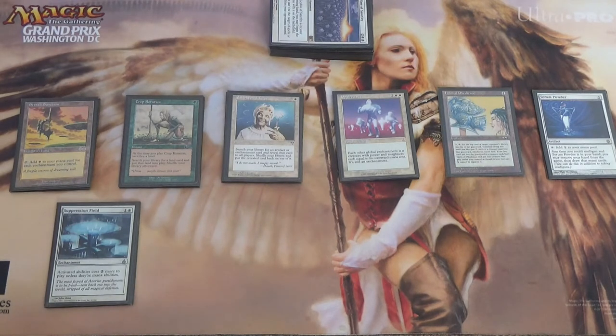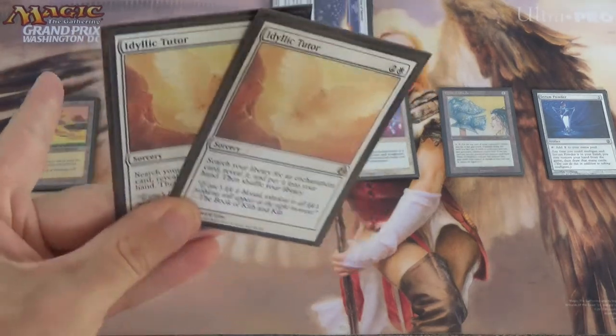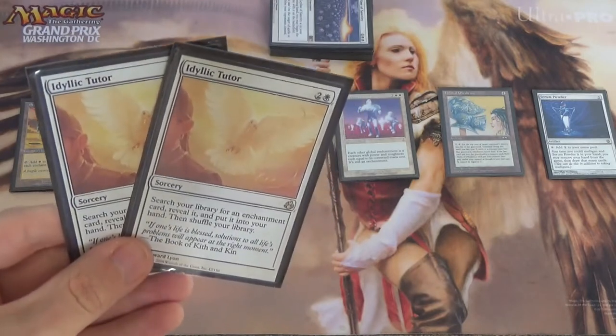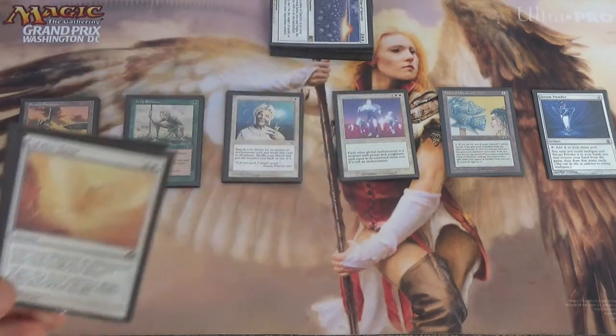We don't just have Enlightened Tutor for finding Opalescence. We also have Idyllic Tutor, which ideally comes down turn 1 with 3 Ley Lines to go get us whatever we need. It only gets enchantments, but hey — everything we want is an enchantment.